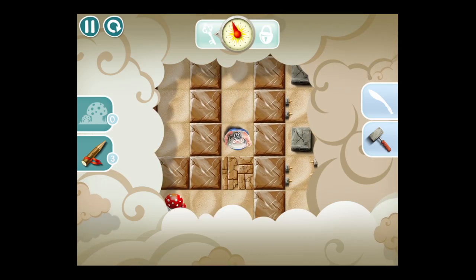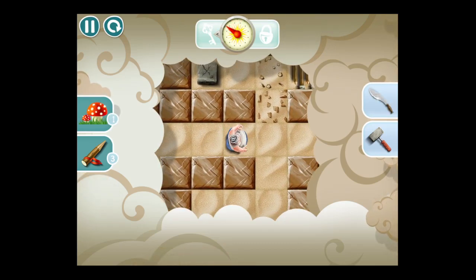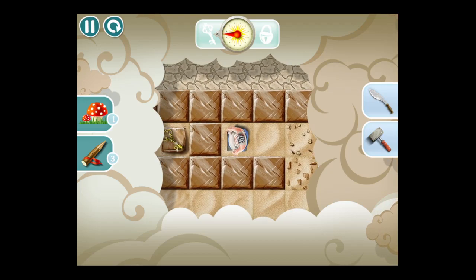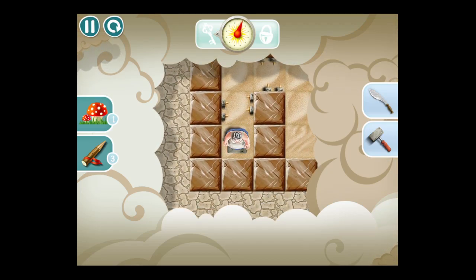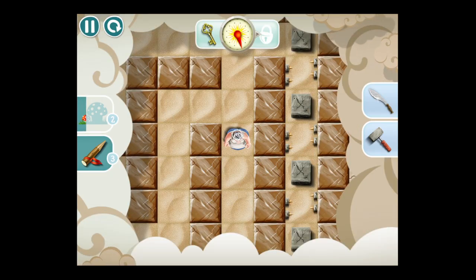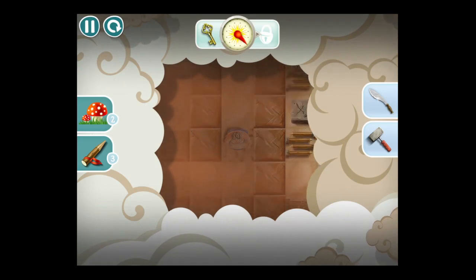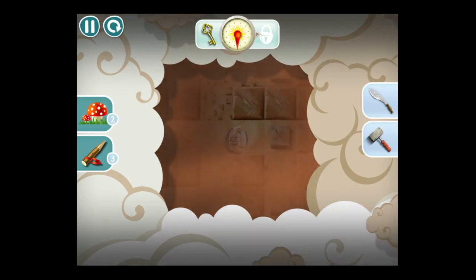If you don't step on the right ones you're going to get trapped. Now the mushrooms — I'll give you an example in a minute. We've got the machete but we're going to have to continue to step on the right order of the concrete blocks to open up gates to continuously pass through. Tap on the mushroom and I use it — it opens up my vision but the controls are reversed, which makes it a little more difficult. There's the sandstorm.